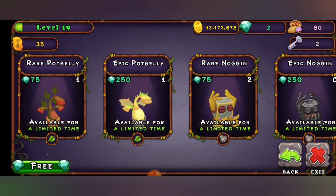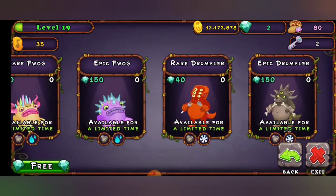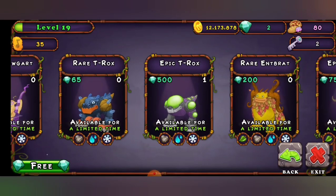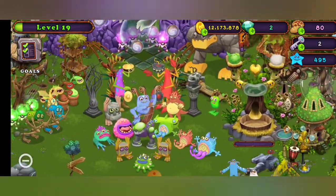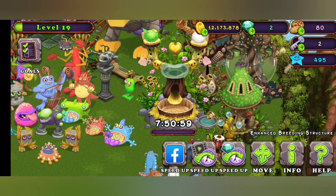I just realized all these monsters are only out for one week, so I have to be really quick. My strategy is to get all the rare monsters, and when I get to level 20 I can power up the rare Wubbox. I don't think I'll get rare Entbrat, but anyway — this is the rare Furcon.